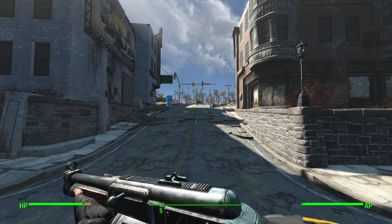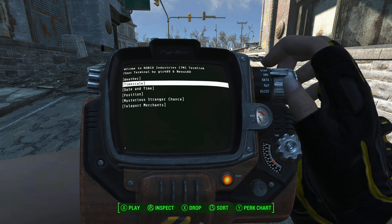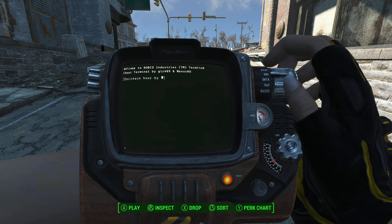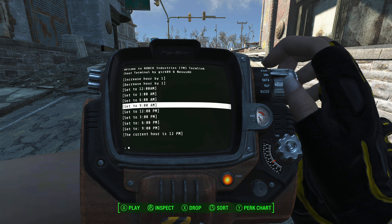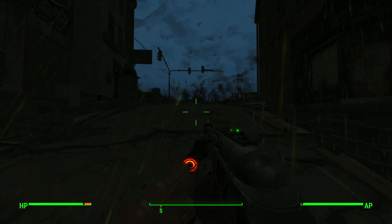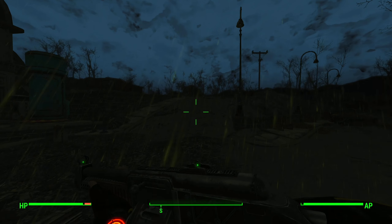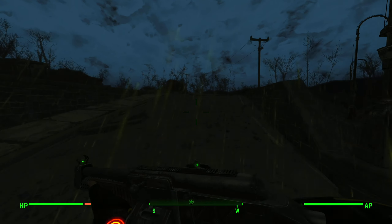I'm going to make it nighttime using my portable terminal here, which allows me to change the time. I'll go into game alterations, world manipulation, date and time, and set it to midnight. It is now midnight and we should have ghouls spawning in soon — it's not going to be right away. I'm going to cut away and when the ghouls spawn, I'll show that off.